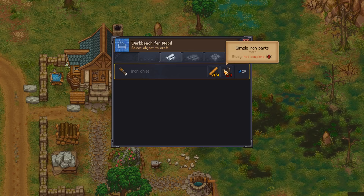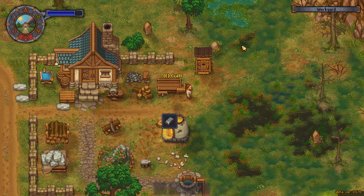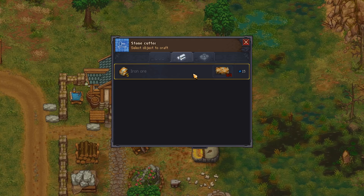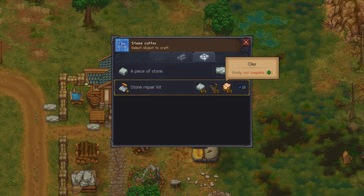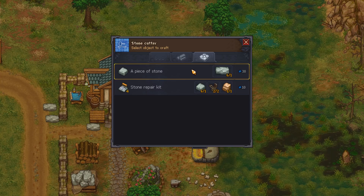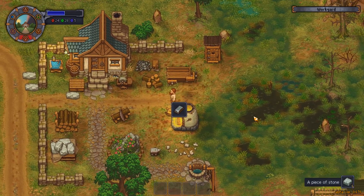Of course I can make an iron chisel here, which will require 3 simple iron parts - though I don't know what that's for. Polishing paste - of course I need to get clay and stuff as well. I picked up some clay. Quite simple iron parts though. Let's get some pieces of stone made, cause I've got too much sitting in there. That was 6 pieces of stone. That's pretty good.